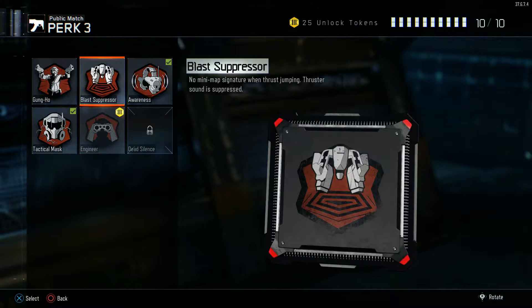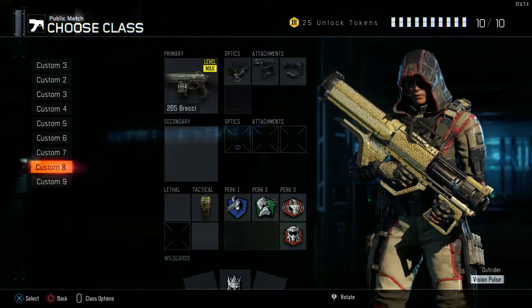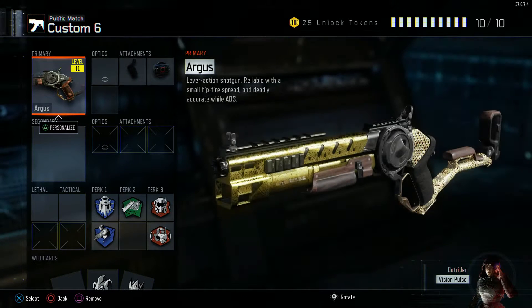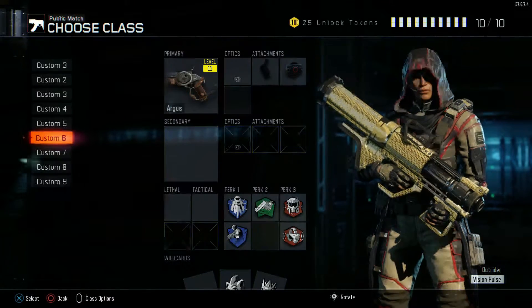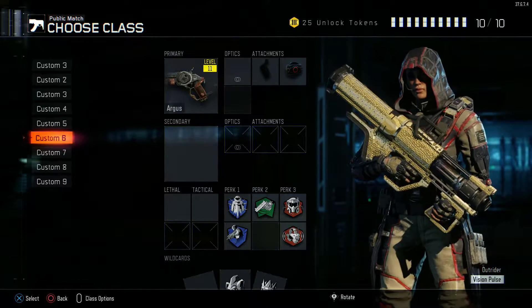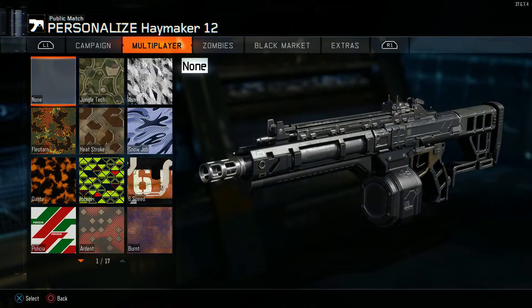I recommend Dead Silence if you've unlocked it. If not, Awareness, Blast Suppressor, or maybe replace it with some concussions to stun the enemies and get in behind. That is for the KRM. The Argus is very similar in terms of Fast Mags and Quick Draw — pretty much the same setup. The Argus is so good, like the KSG from Black Ops 2, very long range, and you can get some really good feeds as you'll see at the end of the video.